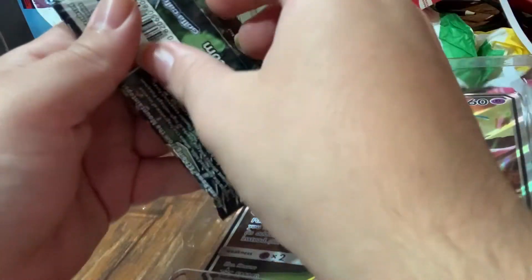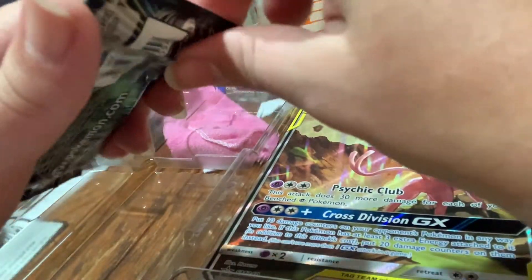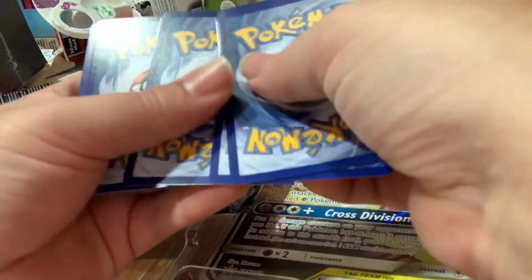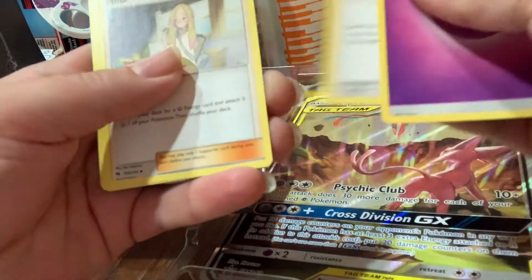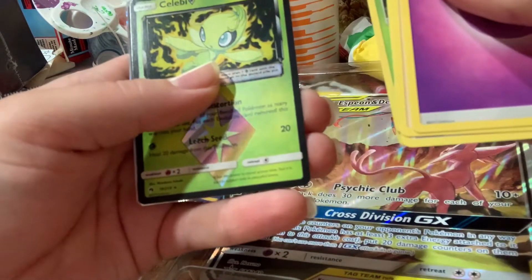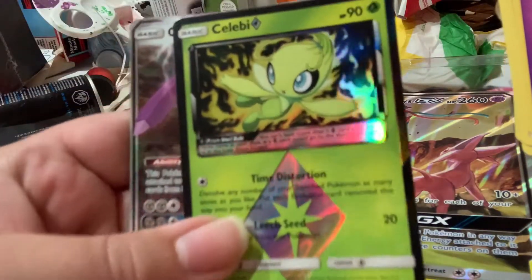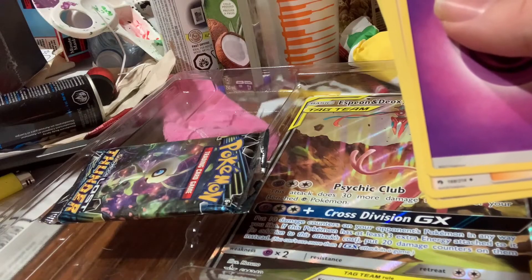And then we got Sun and Moon Lost Thunder — hot pack. Trainer card. Here we go, here we go. The trainer card — that's a nice texture. Energy. I see something good back there. We got a Celebi, and then we got a Genesect GX! Hey, those were not bad. What a lucky pack. That's Celebi — damn. That's it for the pack opening.